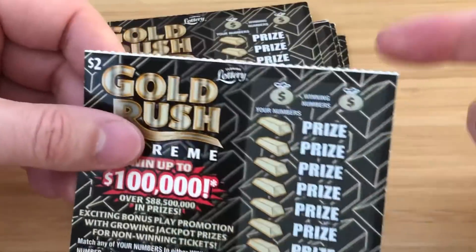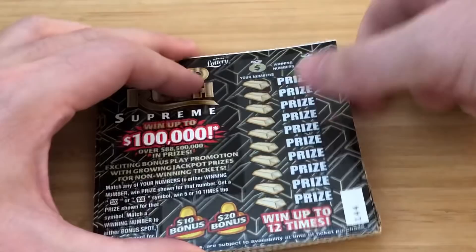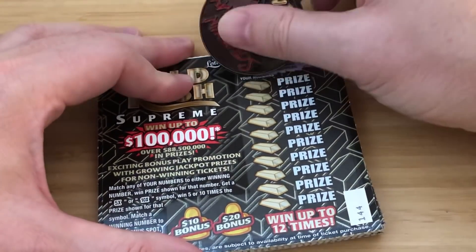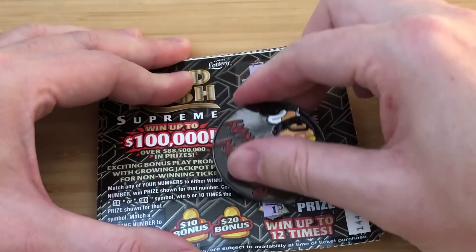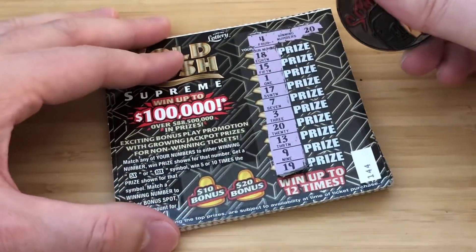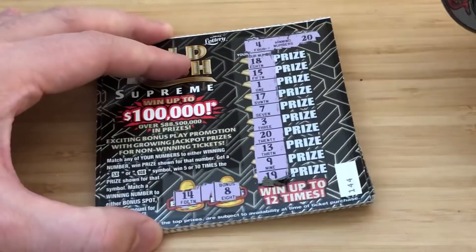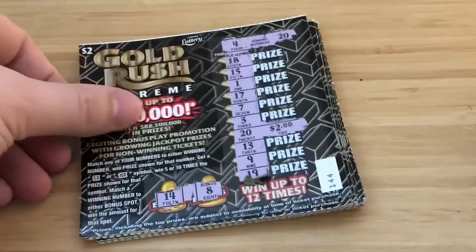Ticket 144. This is a white line ticket for all you white line ticket believers. I need a 4 or a 20. I see a 20, that's awesome. Let's hit the bonus — just the 20 right there. For 2 bucks, we'll take it.